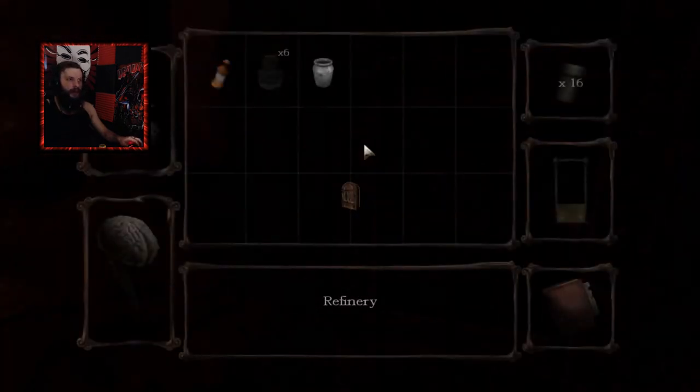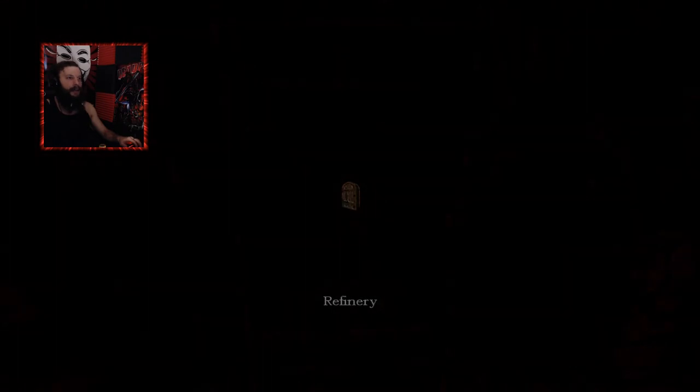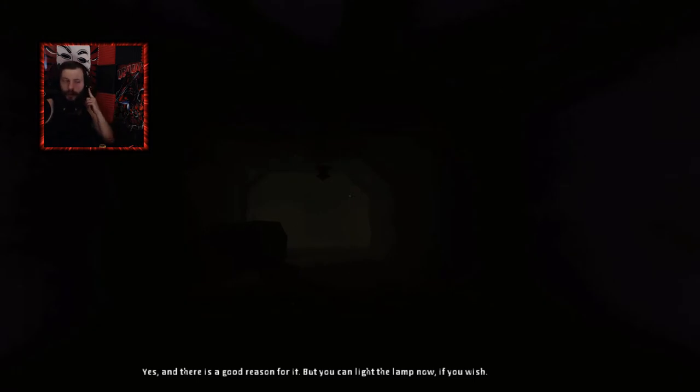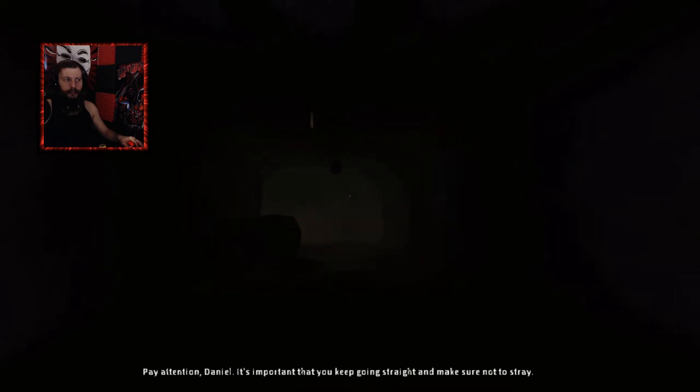That took all we had. Now that we are out of acid, that means we are going to have to be on the lookout for some more of these alchemical reagents to get more acid to continue along the way. But you can light the lamp now, if you wish. What's the reason? For the darkness, that is. Stay close. Be careful not to stray. Why is it so dark? Pay attention, Dandal. It's important that you keep going straight, and make sure not to stray.